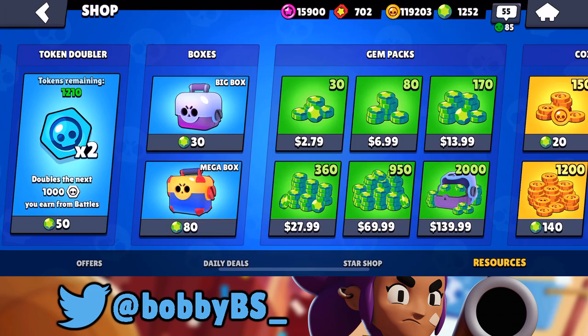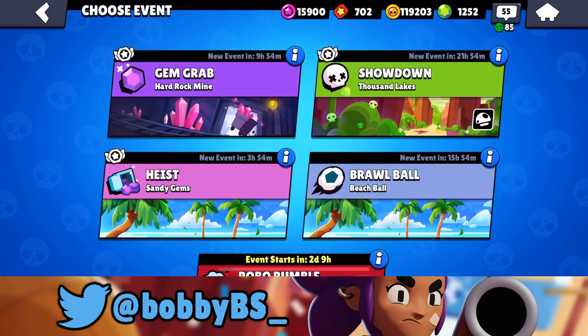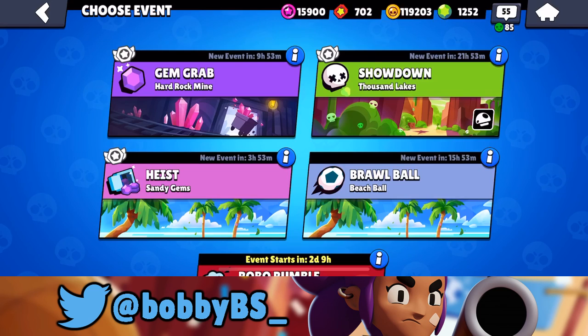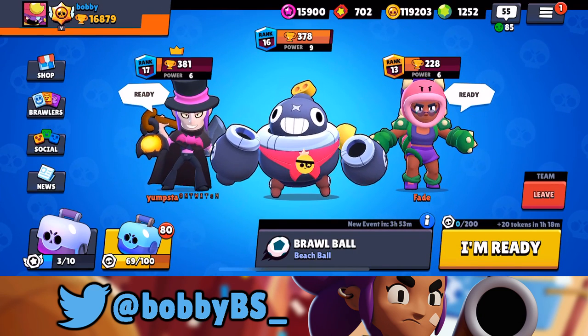The new shop's looking sick — I love the way the gem packs and coin packs are placed, everything's looking super clean. We also got two new maps in rotation: Sandy Gems, which I don't like that much — I want more range diversity in the game — and Beach Ball, which does bring that a bit. You'll see more tanks and long range, and it's actually a really good thrower-based map.